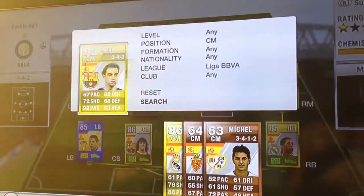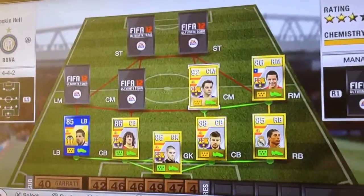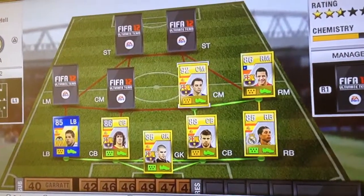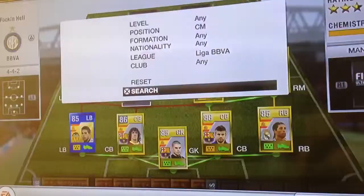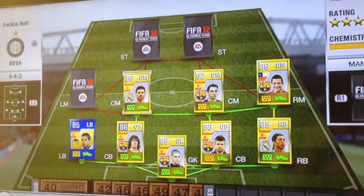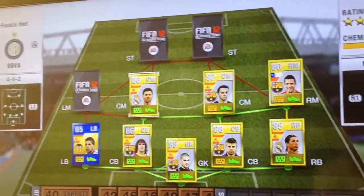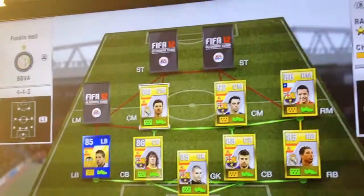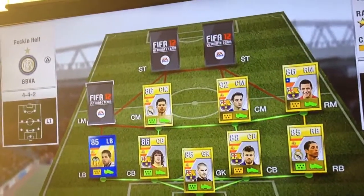In centre midfield we have Xavi — a great passer, great technical skills, everything you want from a centre midfielder. His only downfall is that he's kind of small and not too fast, but he is very, very good. The other centre midfielder is Xabi Alonso — great passing, great defending, decent dribbling, and a good powerful long-range shot. He's not the fastest either, but both of them in the middle just sit there and do the work for everyone else.